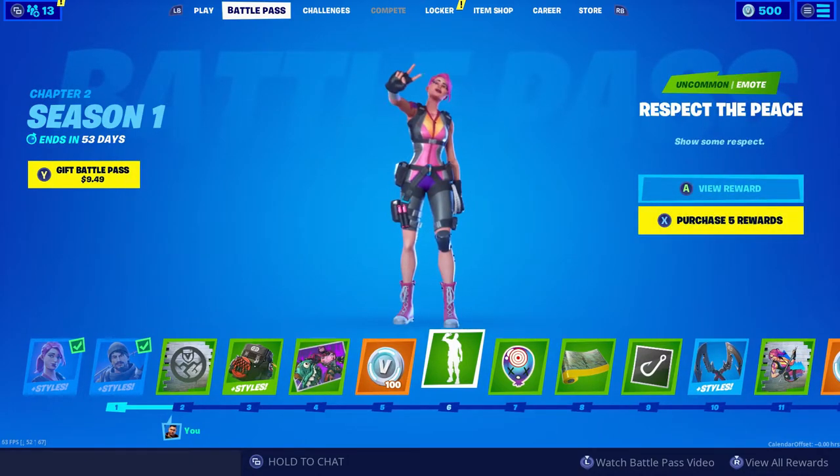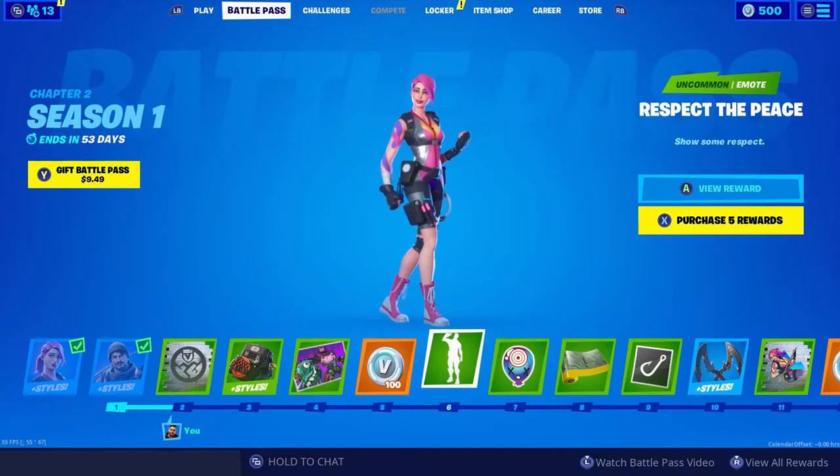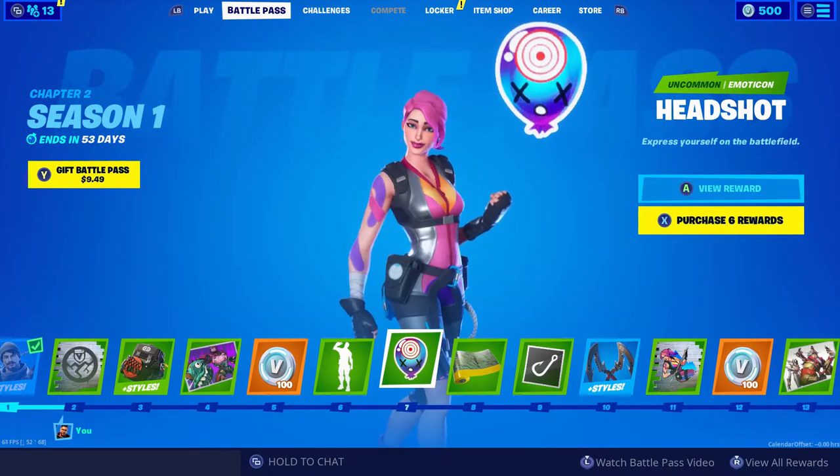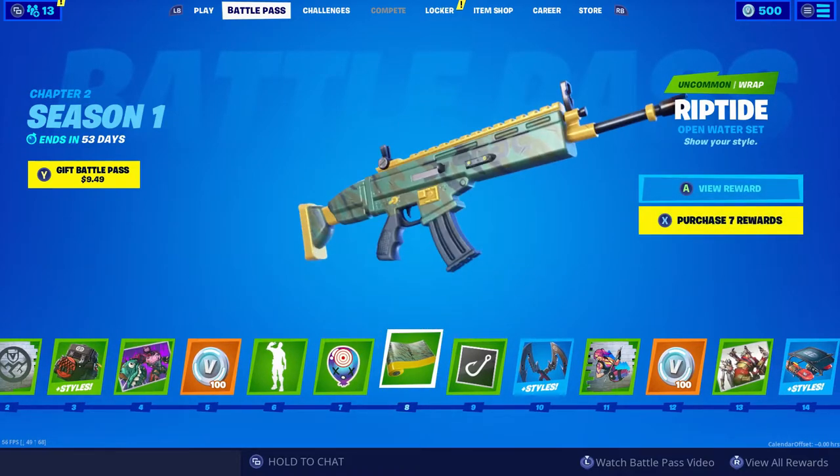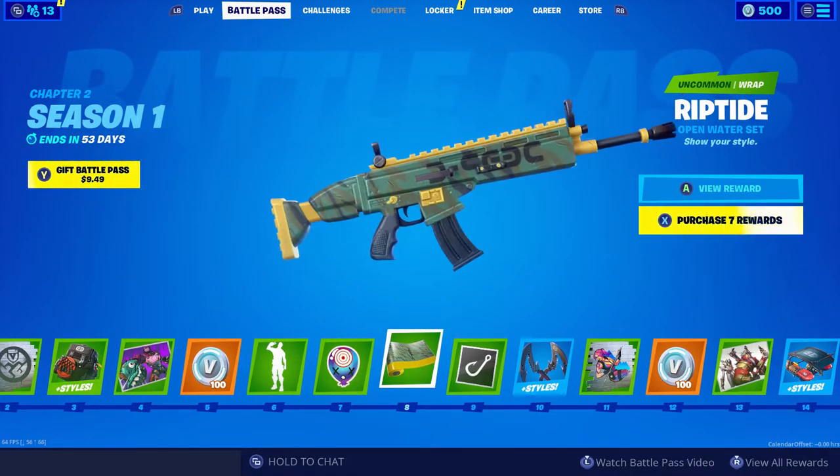Our first emote is Respect the Peace — I like that one, very simple. Tier 7, we've got the Headshot emote. First wrap is the Riptide wrap — very simple but pretty cool.